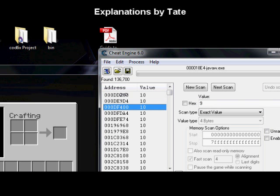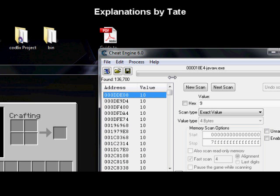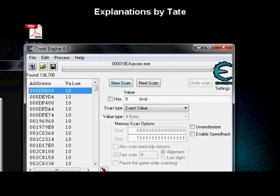What it's actually going to do is scan the addresses we already have — it scans the entire game but then filters out anything not already in this list. That way it gives us the effect of narrowing things down. In basic terms, it's only going to show things that are already in our list — it's a filter.